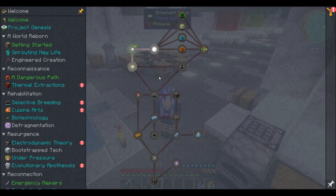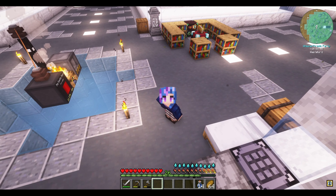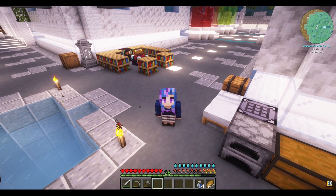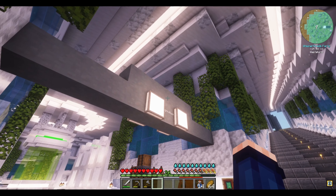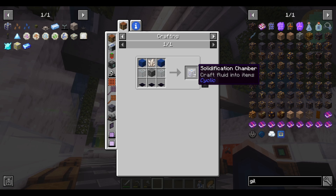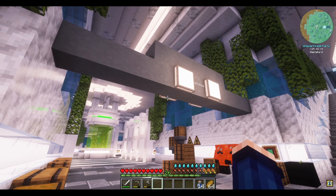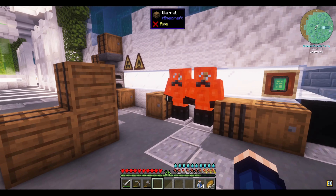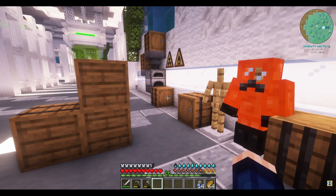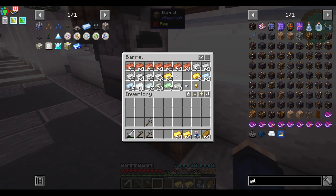For Elemental Craft, we need to eventually make something called a White Rock, which requires Gilded Blackstone. Well, I searched the Nether and found no structures that had Gilded Blackstone. I found a biome full of Blackstone, but no structure. So I had to ask the Discord, and they said trade, or go through Cyclic. Because Cyclic has this machine — we could use a Solidification Chamber, but it requires Obsidian Pressure Plates.